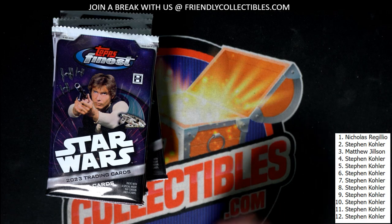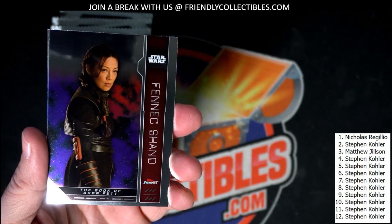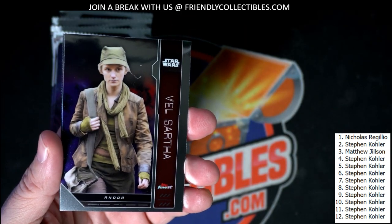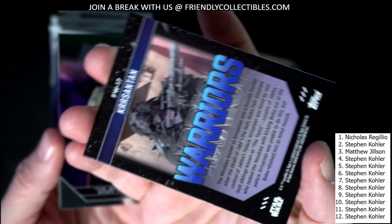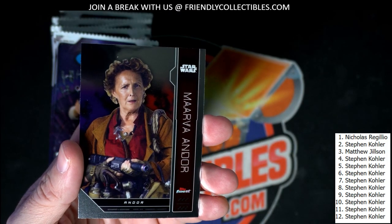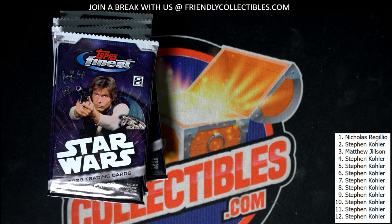Next up is Stephen K. Here you go, Stephen K — Fennec Shand right there, Velsartha, Finest Warriors, Curzantan — that's a great one, his character's so good. And then we got Boba Fett and Marva Andor for Stephen K. Next up, Matthew J.